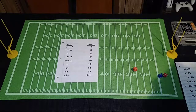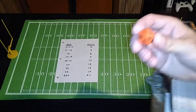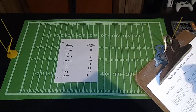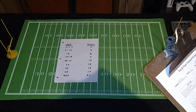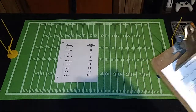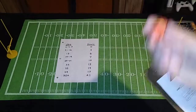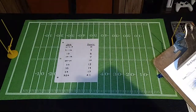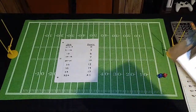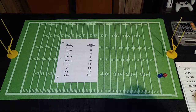Let's discuss optional rules, starting with rolls of one and 20. A roll of a natural one, regardless of modifiers, results in an injury of a key player, which results in a negative one modifier on that team's dice rolls for the rest of the game. It's cumulative — if you roll another one the next quarter, it's another negative one. There's about a 5% chance to roll a one on a 20-sided die, so it won't pop up all the time, but it's a good way to simulate a key player being injured during a game.